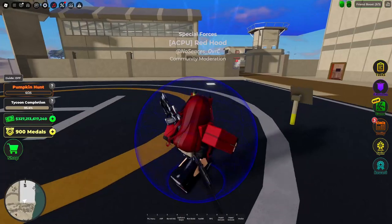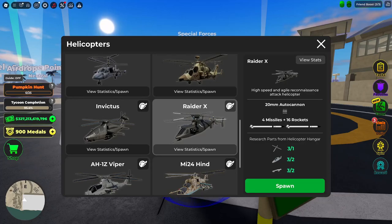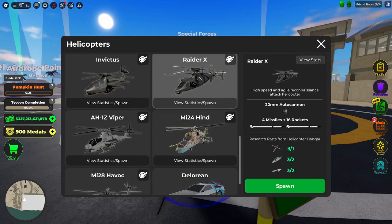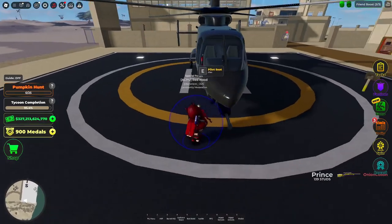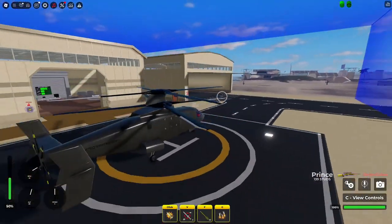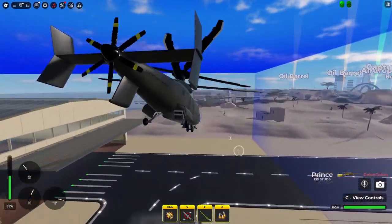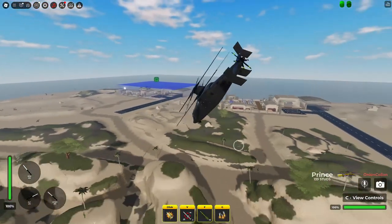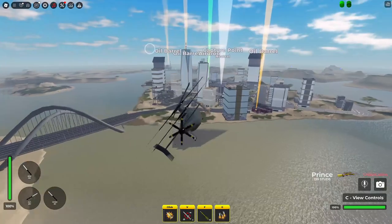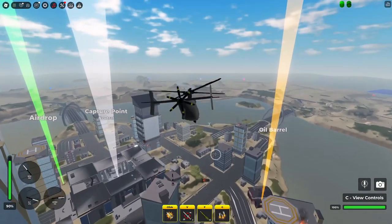The Raider X — you have to destroy 30 enemy helicopters to unlock it. It's described as a high speed and agile reconnaissance attack helicopter, so it's pretty much the Apache on steroids, maybe, unless it's worse than the Apache. It literally looks like a flying submarine — that thing on the back looks like a torpedo. It's stupid looking, but okay.